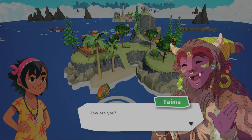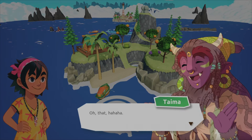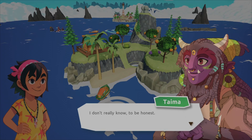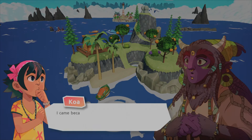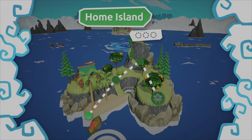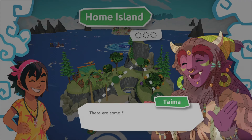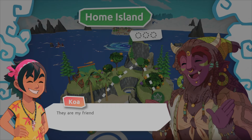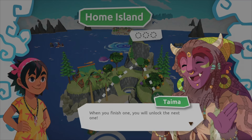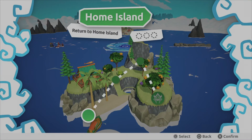I meet Coco, Napupu and Taima. They're looking at things taken from the village and explain it was Mr. Echo's idea. I mention the map Mayo gave me brought me here. They show me how the island map works — you can select levels, and once you finish one you unlock the next. One of them says she'll give me her map piece when I complete all of them.